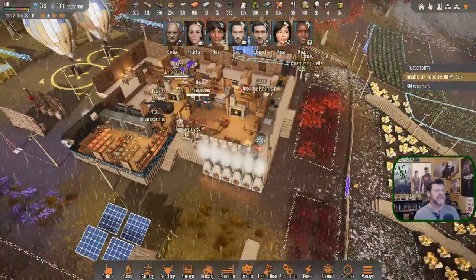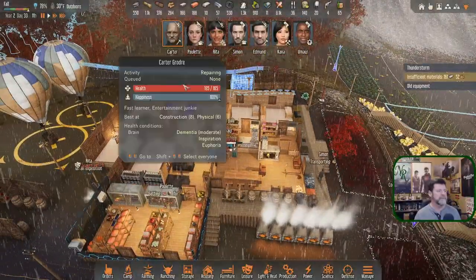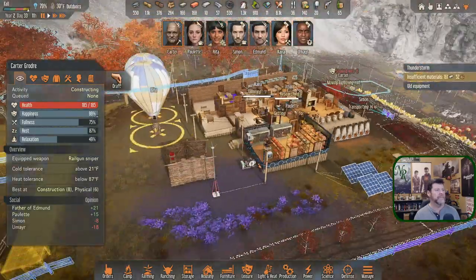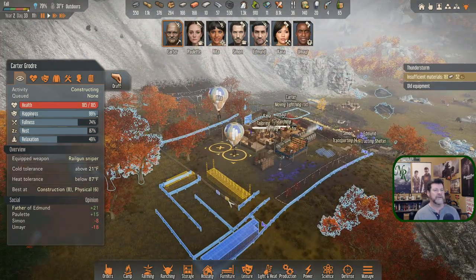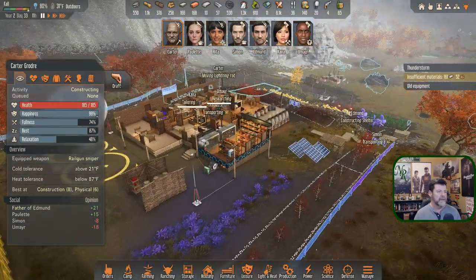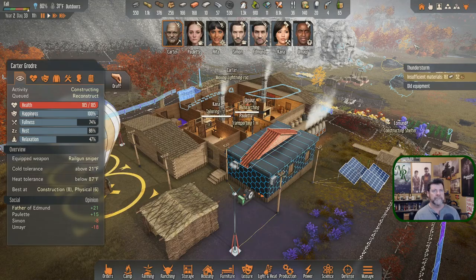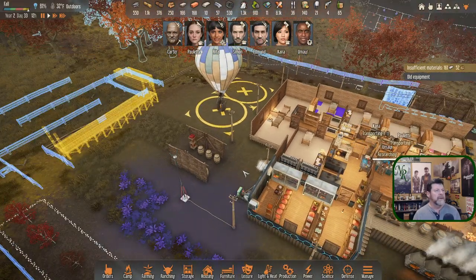Edmund is getting his work done then needs food. Carter will get back to this — hopefully he doesn't go work on a fence. Let me see if I can find the roof for Carter to prioritize. The storm seems done. There goes Rita on her expedition. There was the last thunder, so the last strike must have been somewhere else. Thought I could hit the wall and grab the roof above it, but I guess that only works sometimes.